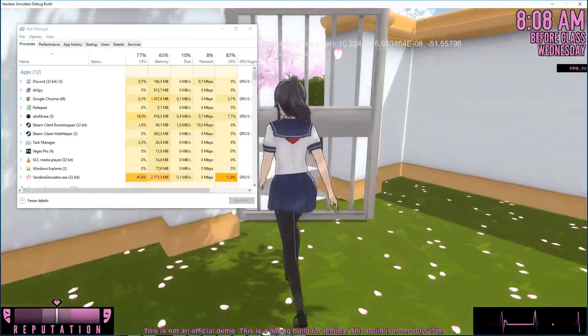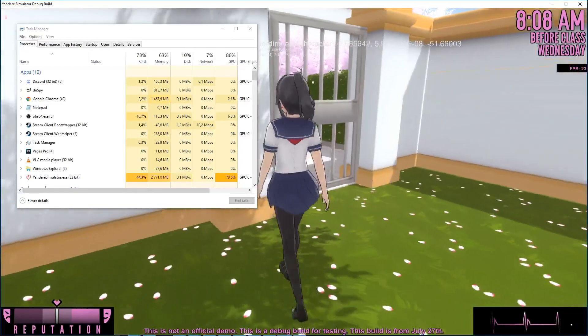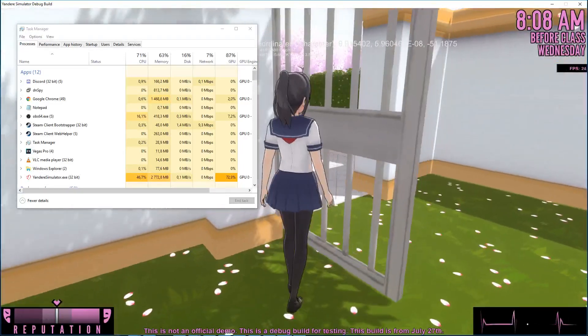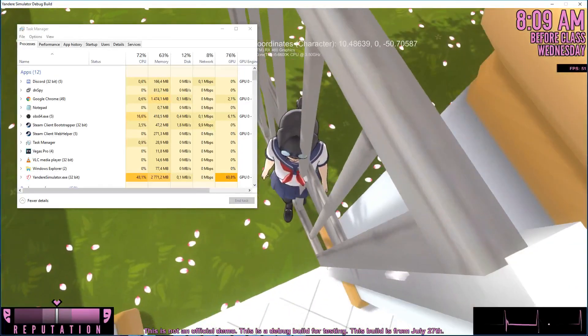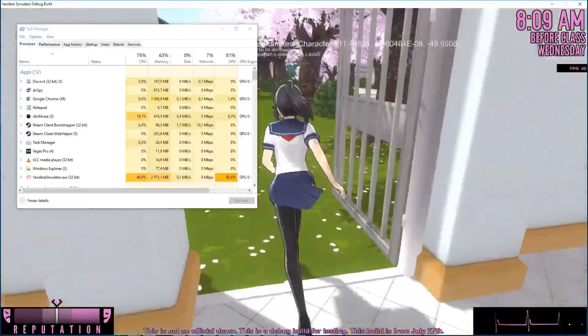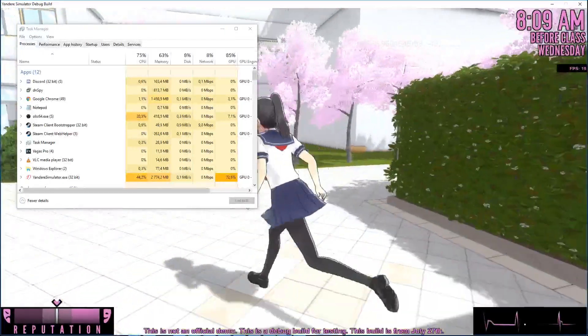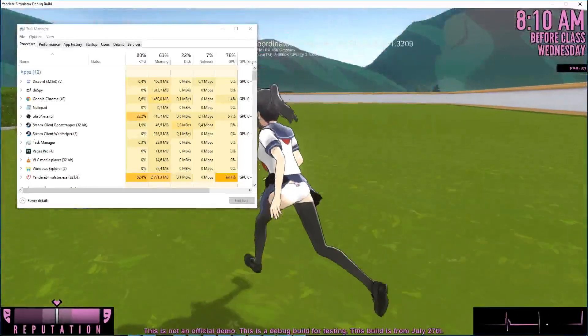My first complaint is not graphical related — it's this door. What the fuck is this door doing? It just slams into your face regardless of where you are. Your hair just slams into your face. A fucking idiot could cover the door, what the fuck?